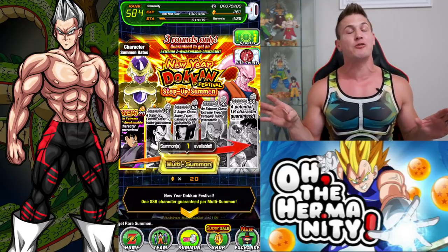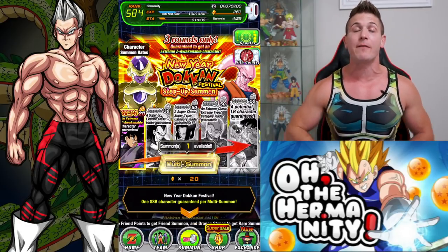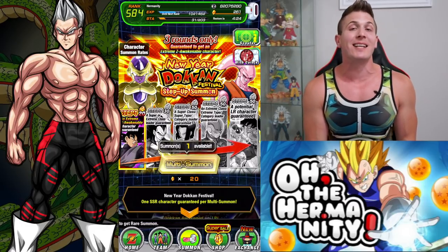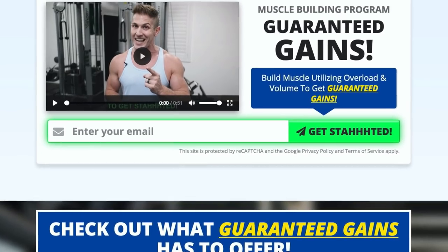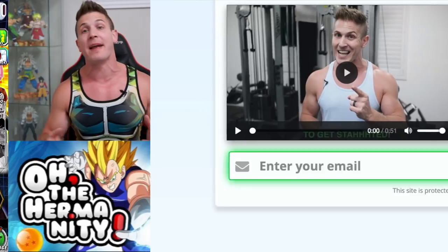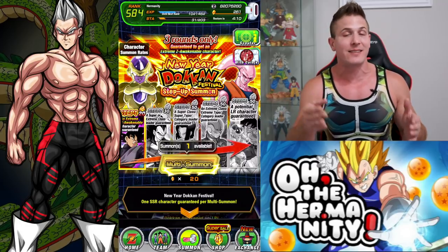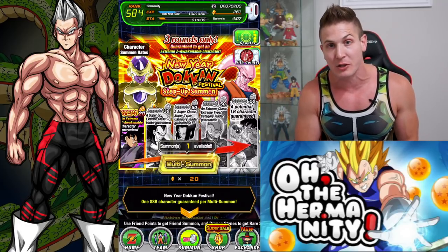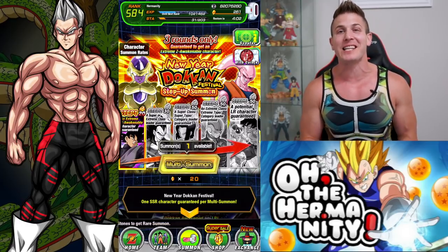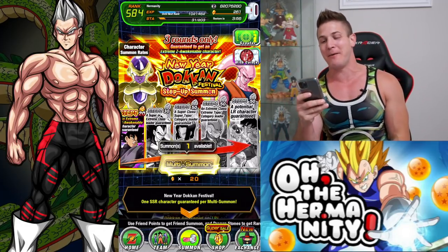Before we get started though, if you enjoyed my videos make sure you smash that like button and subscribe if you haven't already. Quite a few of you have been asking me about workout advice, so you can click the link in my pinned comment below or the info section to download my free program Guaranteed Gains. My main channel is actually a fitness channel, so if you're looking to get started with your workout journey, click that link, download the program, and it'll bring you to my website Muscular Strength where I can give you some more help. Make some gains in the gym, but right now we're about to make some Dokken gains. Here we go.